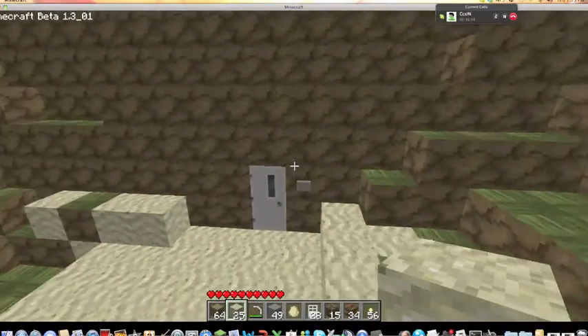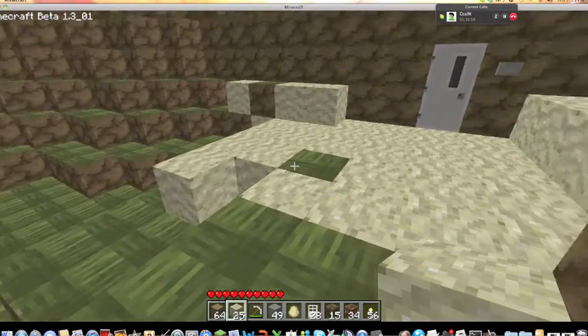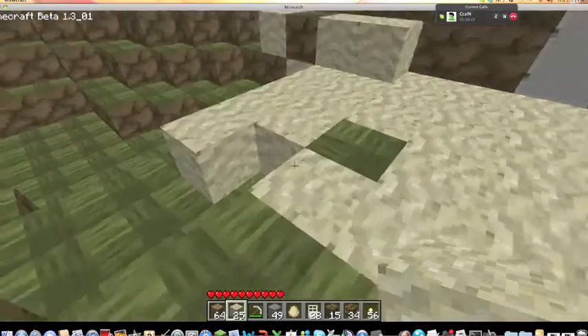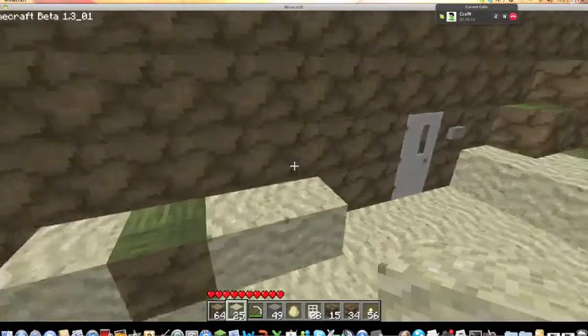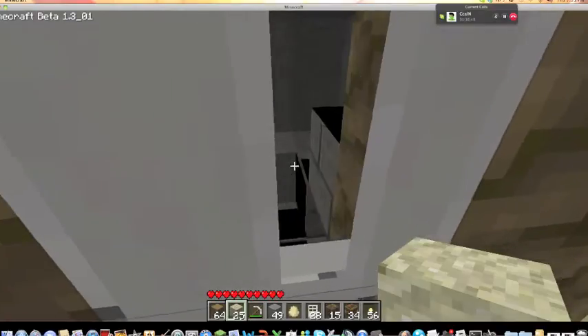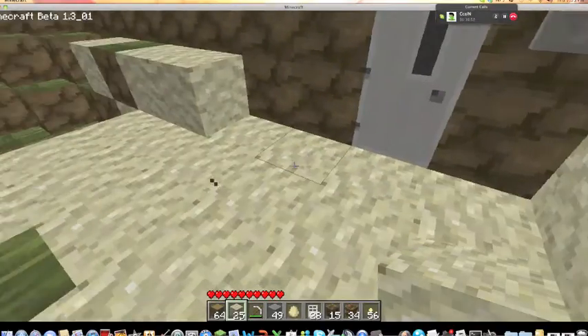I have made a falling trap. This is mostly for griever protection — I'll do a tutorial on it another time, but I just want to show you guys it. That black stuff is actually the redstone for this texture pack.